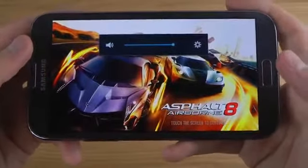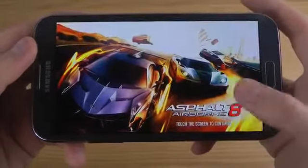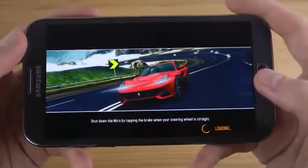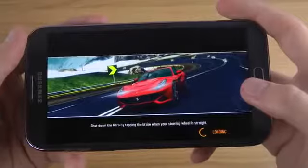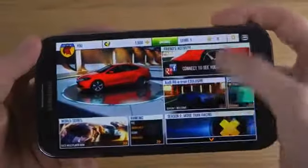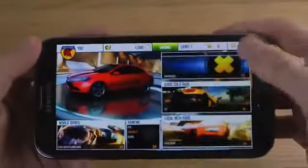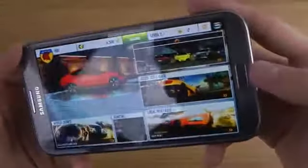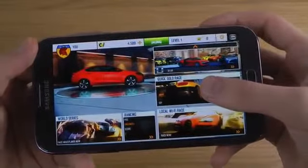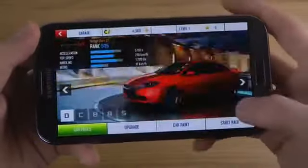So this is how the startup screen looks like. Let's continue. Same kind of menus over here. Let's go with the quick race. I'm gonna run this quick one — I don't want a quick tutorial, I'll skip that.